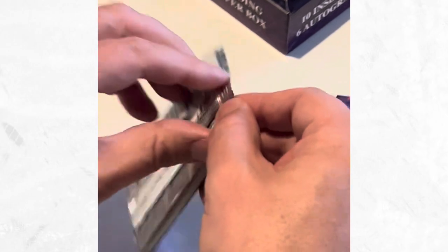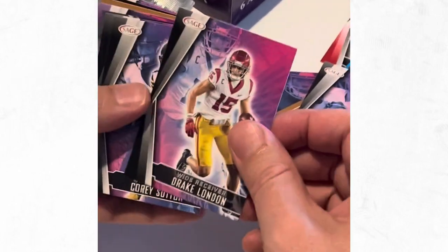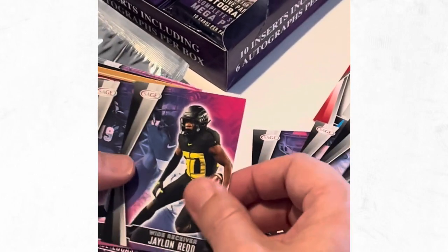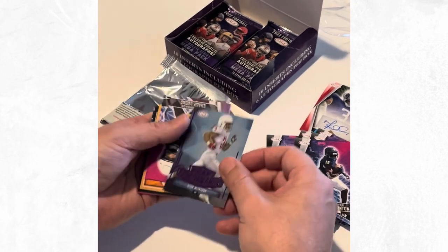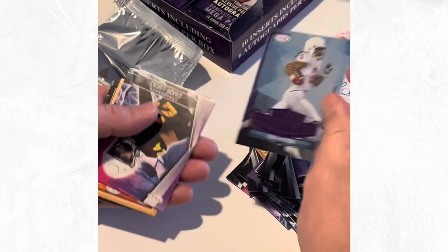Let's keep going guys. I'm really liking the product so far - it's the first time I've actually bought Sage from the pack. Wide receiver Drake London, nice. Cory Sutton, nice. Jalen Redd. A lot of base here at the moment. Shamar Thornton. Oh now this is nice - Dion Mackintosh, running back, nice looking card.